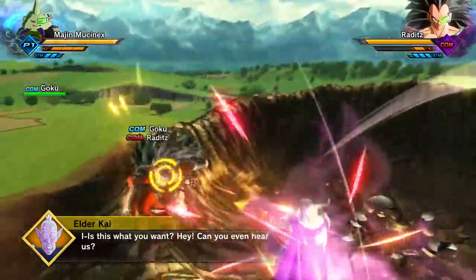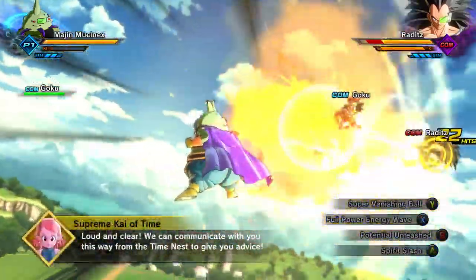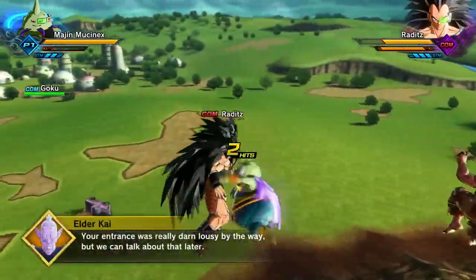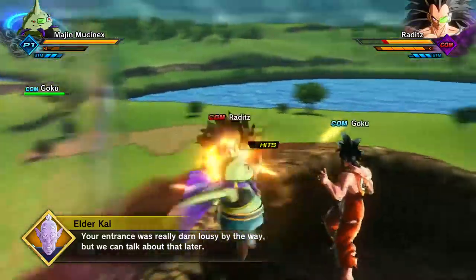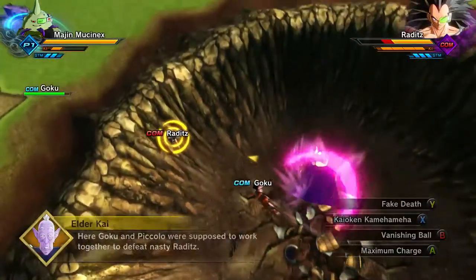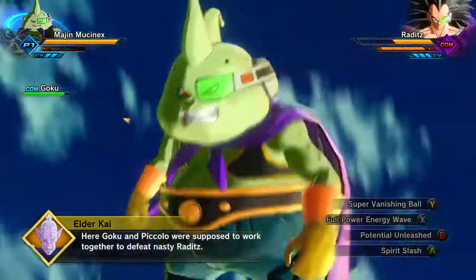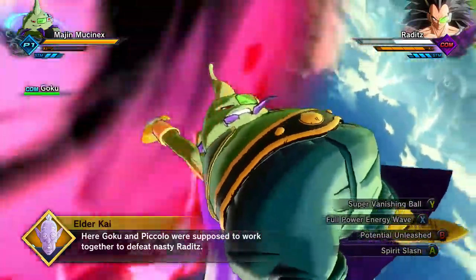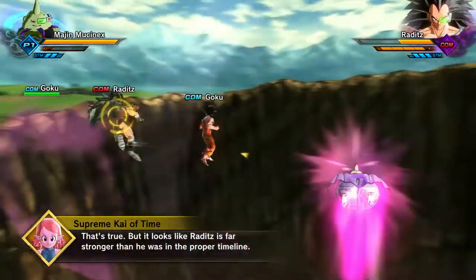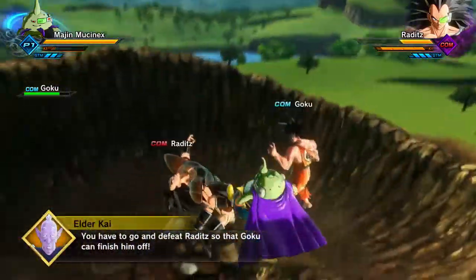Without further ado, Majin MuConnect is going to put in some work against Raditz to show he's not a level 5 scrub. I really feel like my Majin character should be my tank, simply because look at Majin Buu — he was a monster. They had a hard time getting rid of just fat Buu, even more trouble with Super Buu, and Kid Buu was probably the shortest-lived but the wildest, which made him the most dangerous.